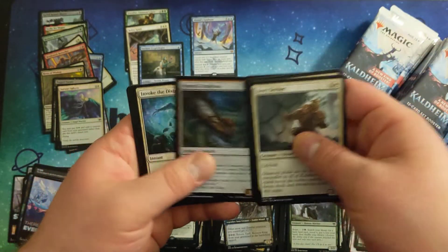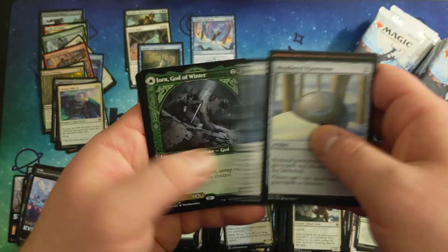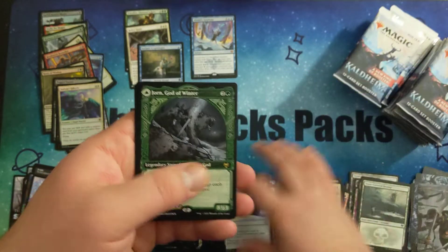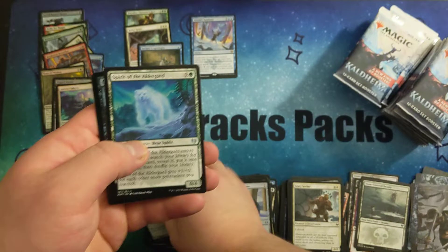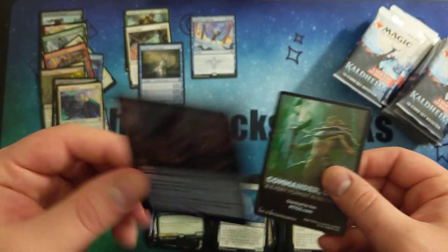Another foil land. Weathered Runestone. Spraker Kraken. Jorn, God of Winter. And a foil rare in the back — Crippling Fear.